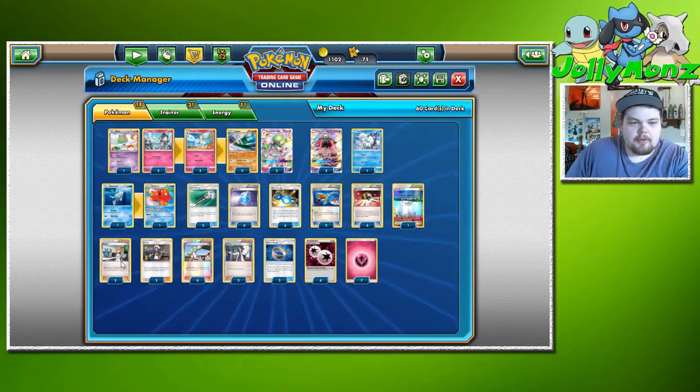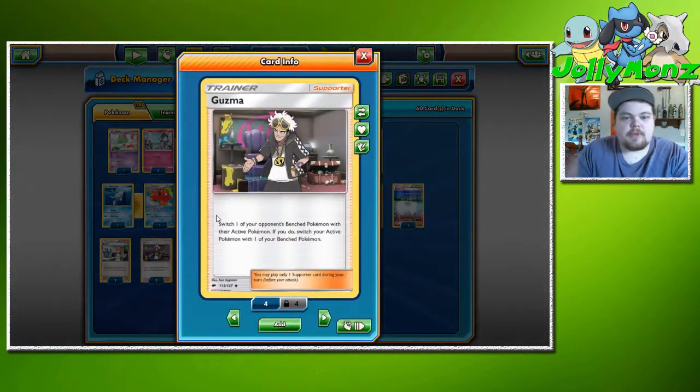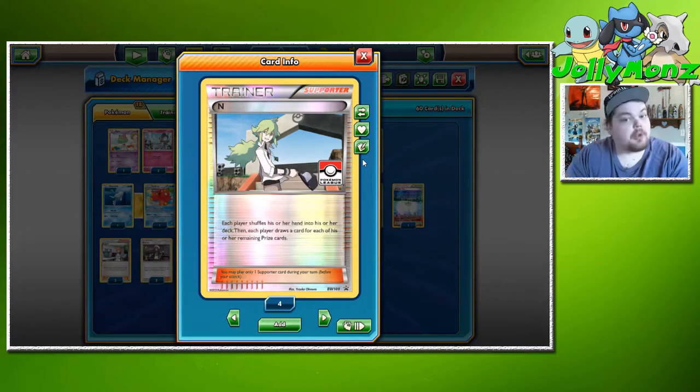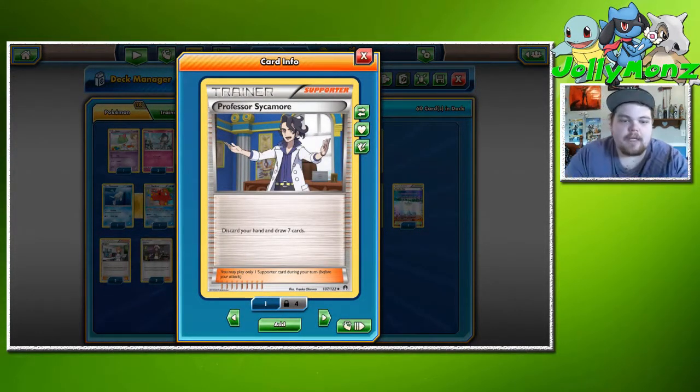For Supporters: two Brigette — search your deck for one Basic EX or three Basic Pokémon that aren't EXes and put them onto the bench. Most of the time we'll grab two Ralts and maybe a Remoraid or Vulpix. Three Guzma to switch your opponent's bench Pokémon with their Active and switch yours — controls board state. Four N — each player shuffles their hand in and draws for remaining prize cards. With Octillery, N doesn't bother us at all. Three Sycamore — discard your hand and draw seven. We're playing a higher N count than Sycamore count because of the Octillery synergy.